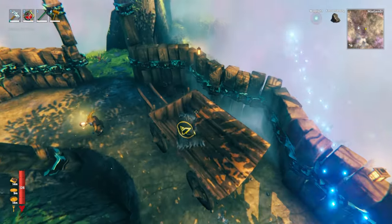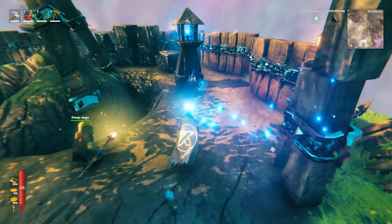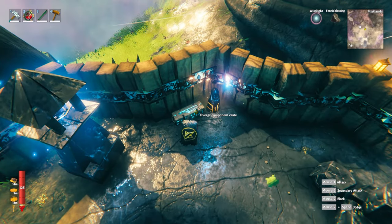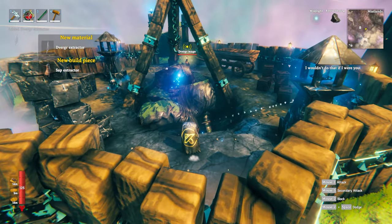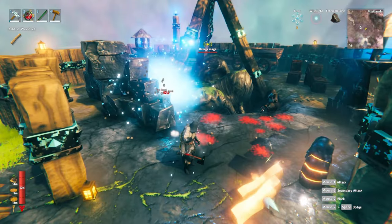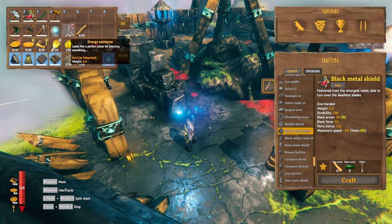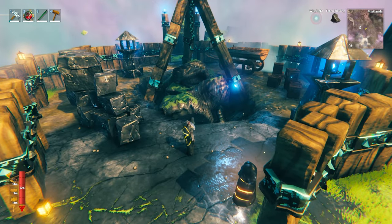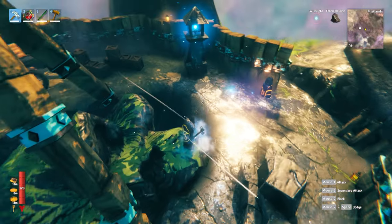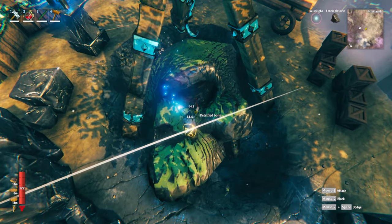This right here is another type of Dverger camp that you can find in the game. It has useful things like the Dverger component crate, which I'll come on to in a second. Do make sure you check thoroughly because sometimes these crates can spawn up on top of these things. As soon as we attack these guys or try to steal their crate — the only way to get into the Dverger crate is to smash it open using a weapon — all of the Dverger are then going to start attacking us. These guys do a great deal of damage, so make sure you're heavily geared before you try to take these areas down. They are useful for the Dverger component crates, which will give you the Dverger extractor used in the sap extractor recipe. Also be sure to destroy the ward first, and then you can mine the petrified bone here for black marble and soft tissue.